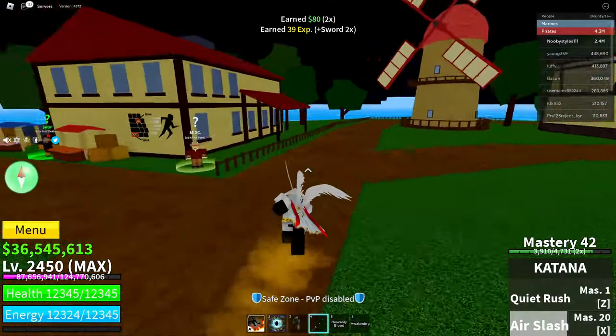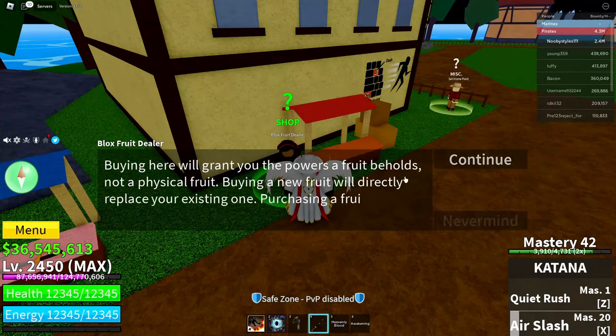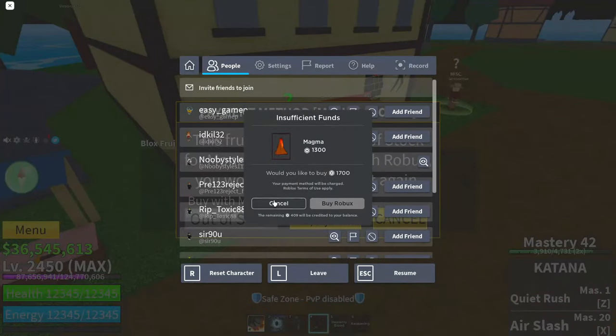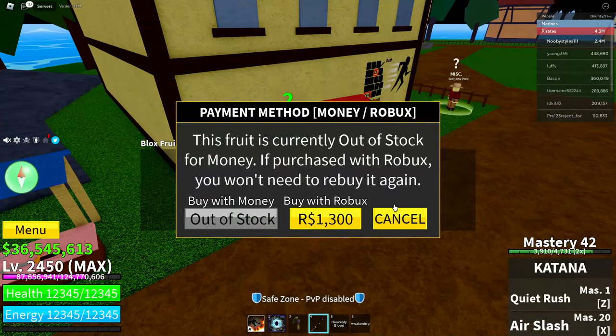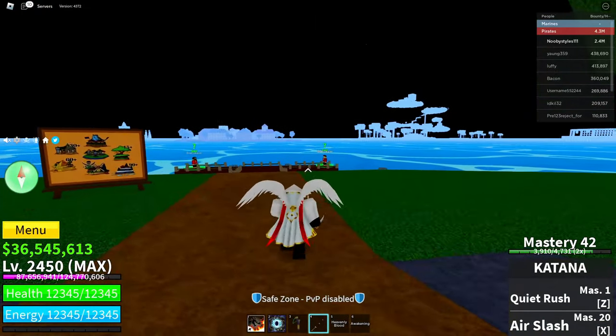All right, just like this. After that, go ahead and go to the blocks fruit dealer right here and do the last part again — cancel, resume, cancel, exit, just like that.